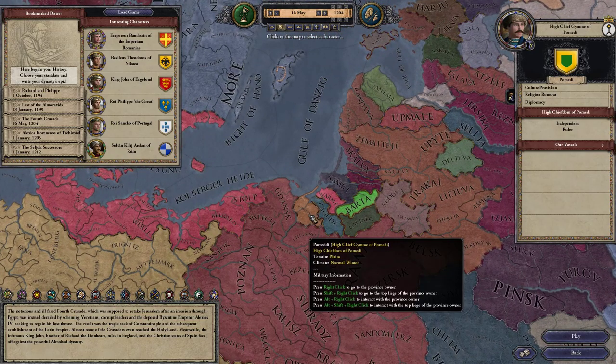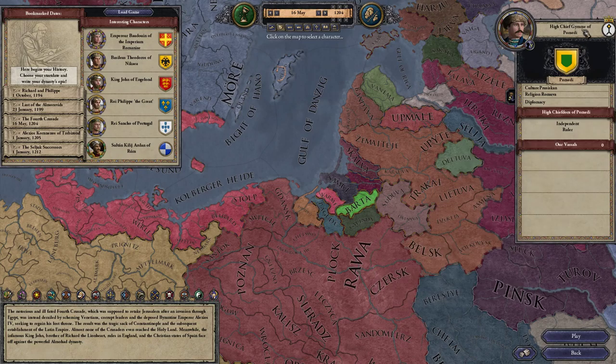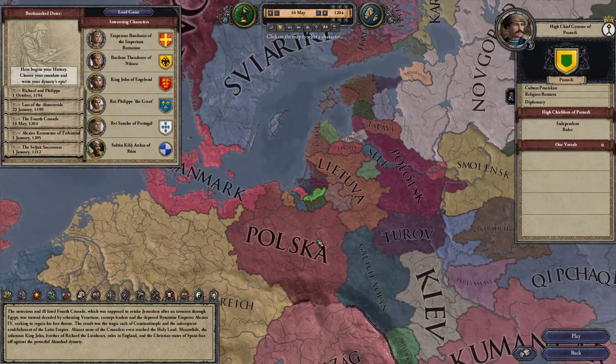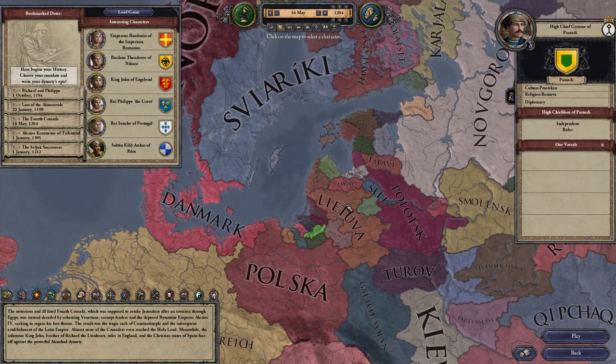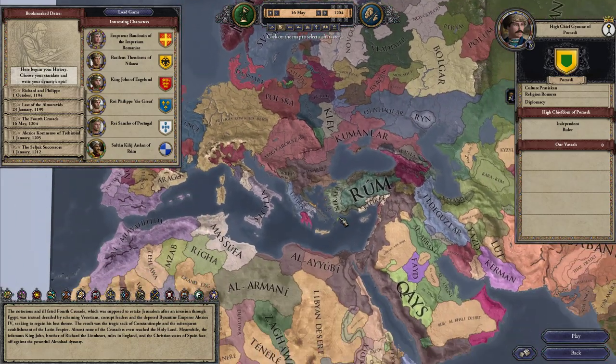We're going to start here in good old Pomady as High Chief Gimmy. Let's just call him Gimmy — that's a nice name. High Chief Gimmy of Pomady. And we are going to try to contain the threat that the Christians, now that they have landed over here, are posing to us.